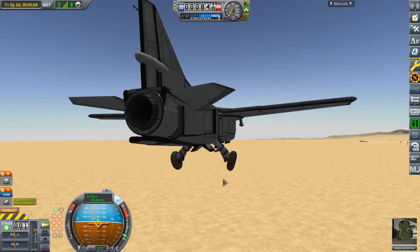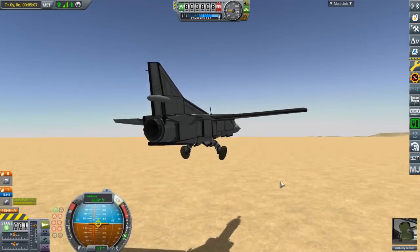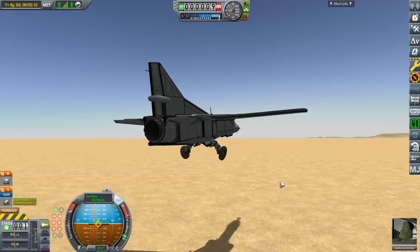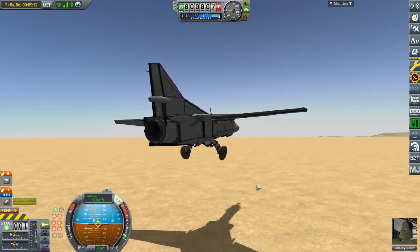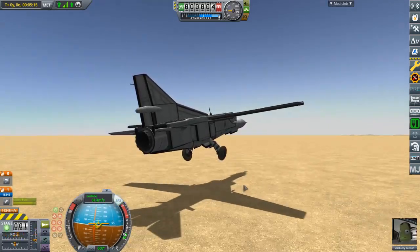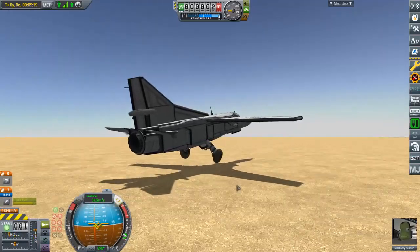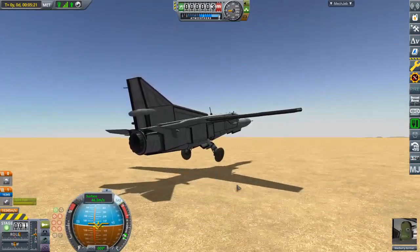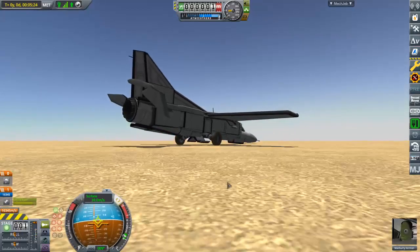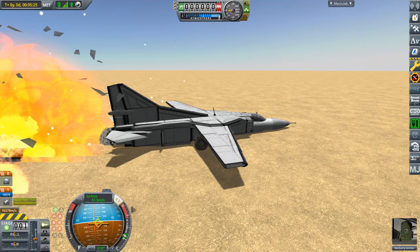It would be hard to land just by default, but the landing gear will not correctly maintain their position. They're gonna fold in as soon as we touch the ground, and the front landing gear cannot be deployed again. This thing is going to break on landing, which is why I'm trying to land very, very gently, and hold the nose up as long as I can, because no front landing gear means the nose is going to come down.